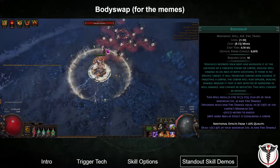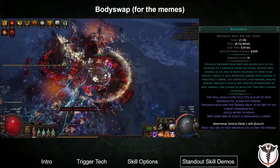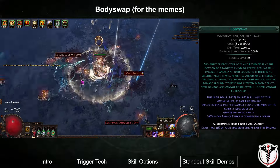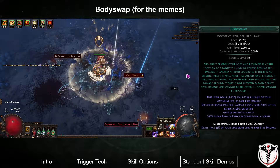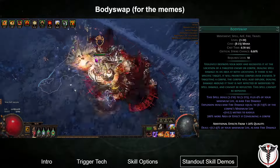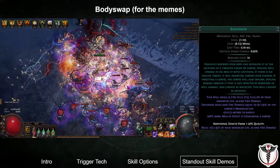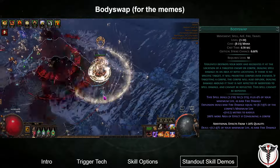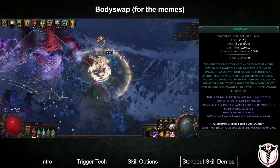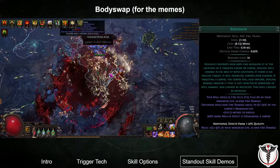I wanted to test Body Swap exclusively for the memes, but it performed better than I thought it would. The setup is basically impossible to steer — it's like flicker strike, but you can't stop flicking even if you want to. You will constantly blink to the next mob in range until the duration of static energy runs out. While I wouldn't recommend the setup at all, I'm sure someone could put together the funniest semi-AFK simulacrum build known to man. If you're interested, you'd probably want to stack life, as the flat damage scaling for maximum life is pretty good.